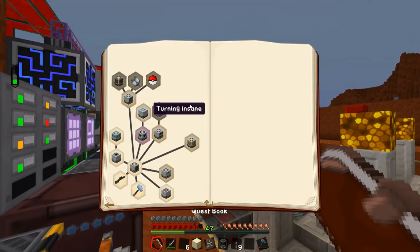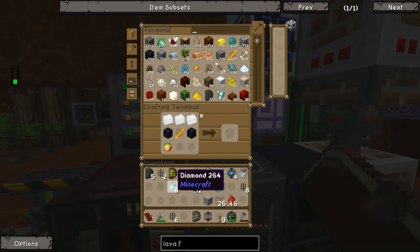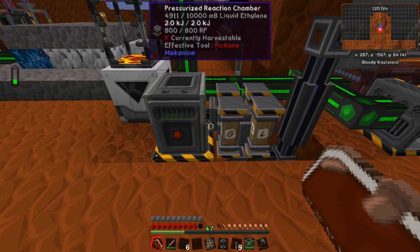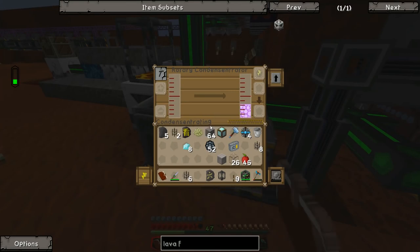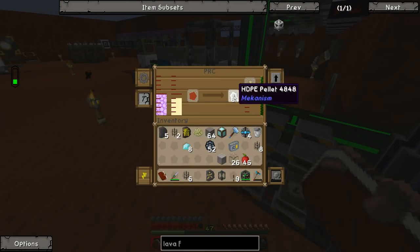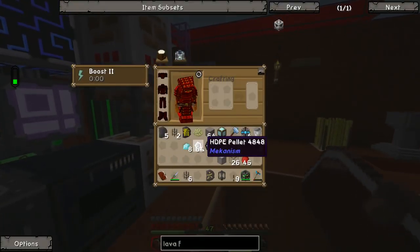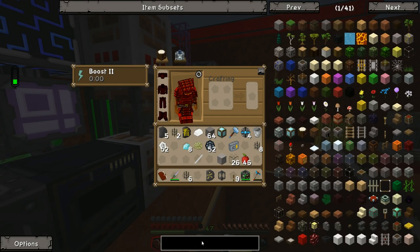We could continue making more MFR quests but that's a bit dull when we're not going to use them. For the final part of today's episode I want to work on Tinker's Construct again. A couple of episodes back we were struggling with mechanism machines trying to make Tinker's Construct tools and they weren't working. For some unknown reason since last time they've started working — not sure if it's because I removed some pressure pipes or if it just needed a restart. We now have 64 HDPE pellets in the PRC.